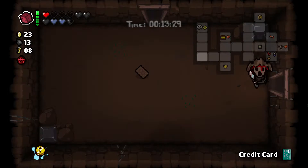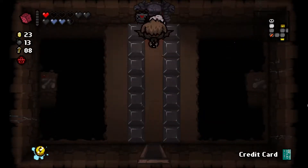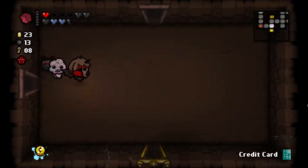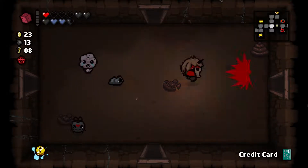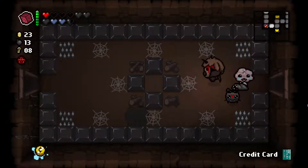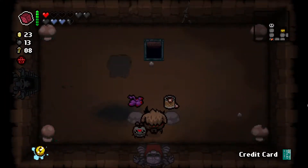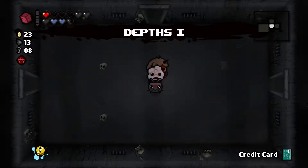We're at 13 minutes on Caves 2 — we still have time. Magic Apo would be a tier speed up plus a tarot card. Safety Pan gives a shot speed up and a dark heart. Placenta gives an HP up and restores health. Dog Food is just a standard HP up. None of them really look great. We'll take the damage up — Blood Clot — which gives us a damage up and a range up, so we'll take it.